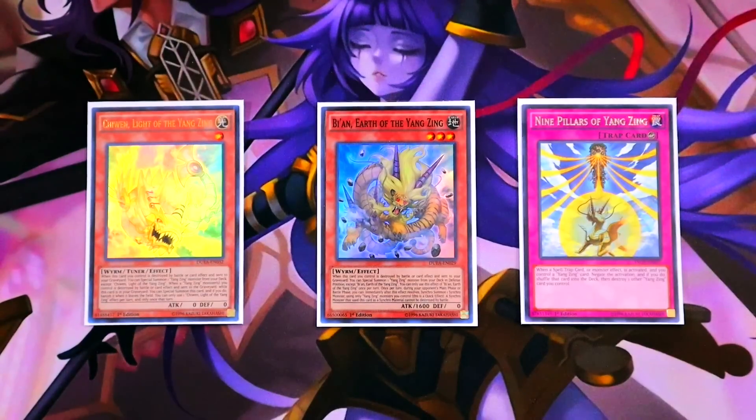Quick Yang Zing lore: they're all based off of the Nine Sons of the Dragon, which is why it's Nine Pillars — because there were nine sons of the dragon. That's what all the Yang Zings are. 'Yang Zing' means 'sun star' in Chinese mythology. Comment if you want a full lore story on that.